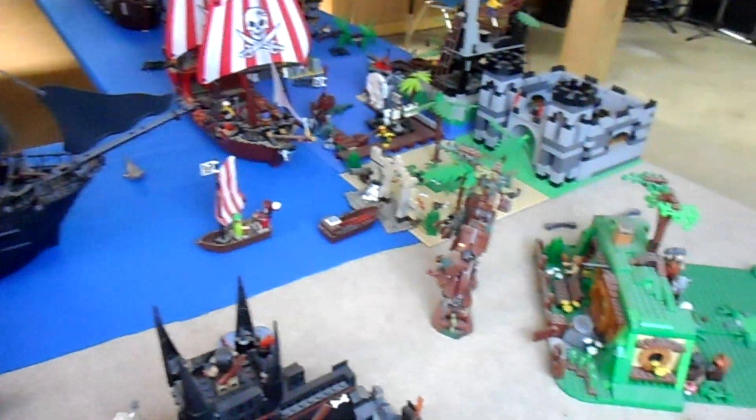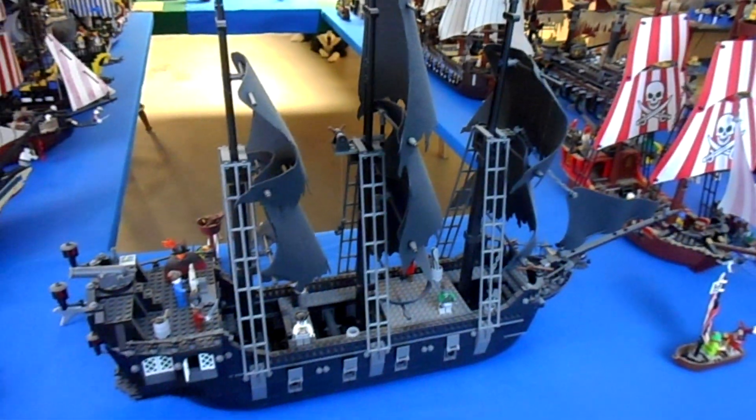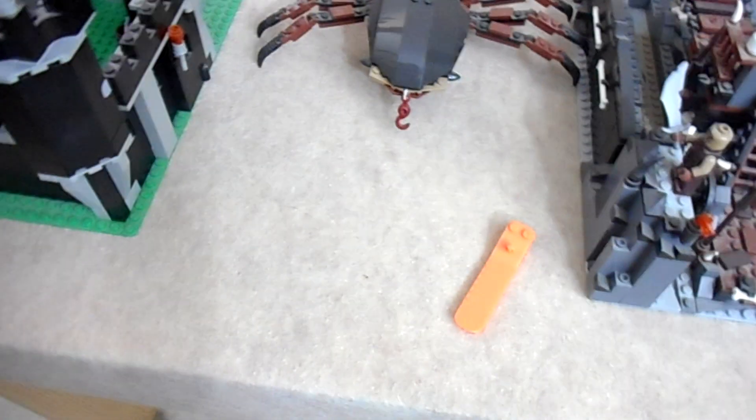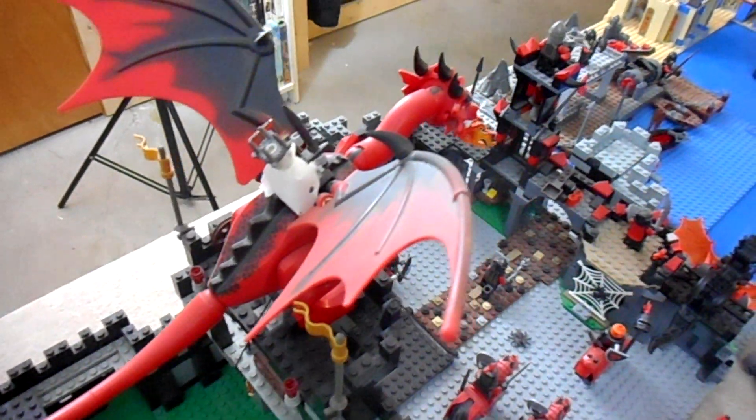Here we are — this is my little Mordor zone. These are the big baddies you'll find in my world. I figured the bad guys from Lord of the Rings can't be beat for villains, so they are some of my bad guy factions. I have multiple bad guy factions — the pirate factions at sea, but all these guys on the land are essentially working for the same side: my evil Mordor force, with the Witch King riding a dragon.